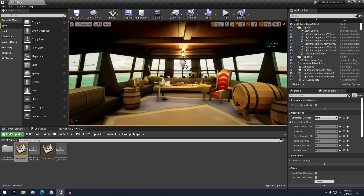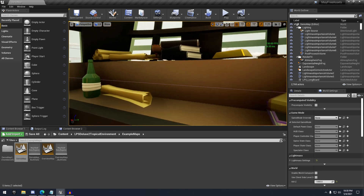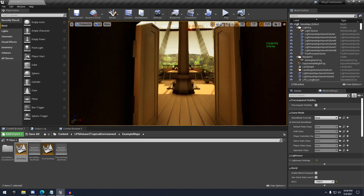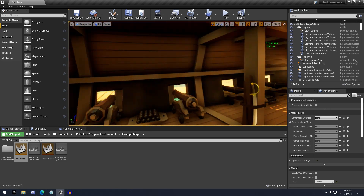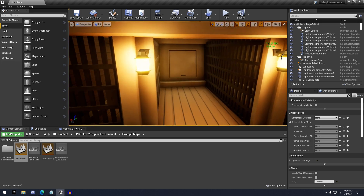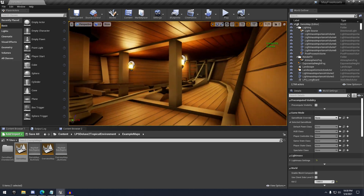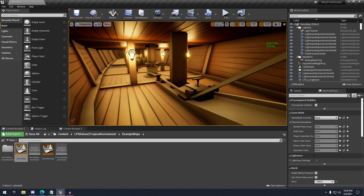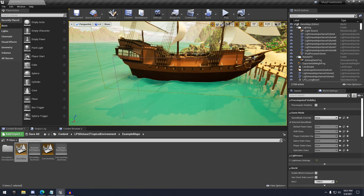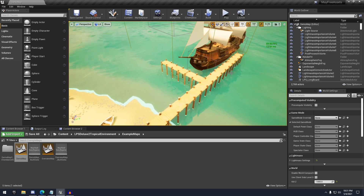Down here is a captain's quarters. There's a lot of little decorated knickknacks and stuff on the table. If we go down here, we can see all the cannons — very nice. And all the way down to the very bottom. That's pretty much the pirate ship. It's got an anchor there as well, so very detailed in terms of stuff in the interiors as well as just little assets here and there. And of course, you have this dock.